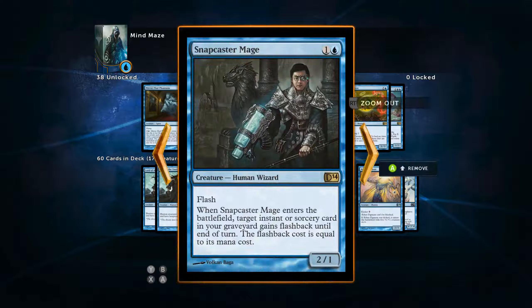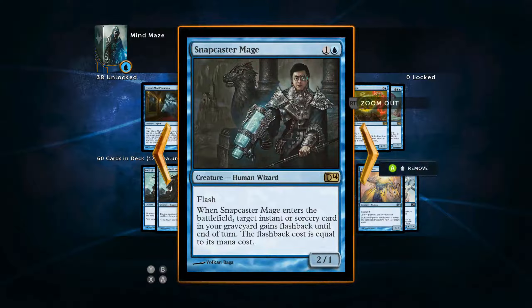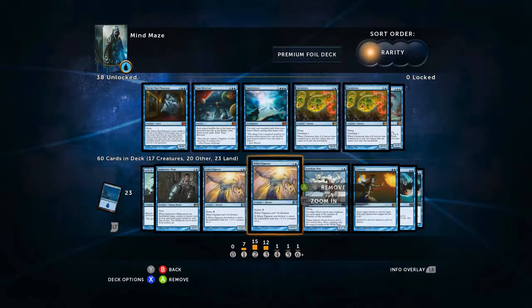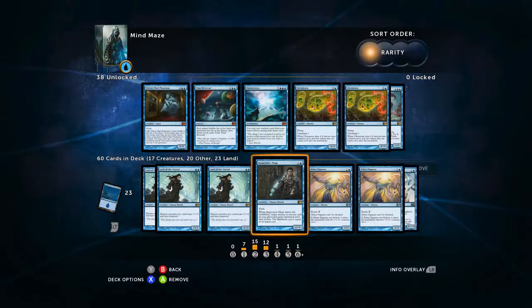We're also going to run a one-of Snapcaster Mage. This card was crushing in standard, which means it's going to be excellent in this format as well. This dude's going to flash in, eat some damage, do something for you. He's also going to give an instant or sorcery card from our graveyard flashback until end of turn — the flashback cost equals the mana cost of the card. So for five mana we can cast a Cancel, or for four mana cast a Counterspell. It's a good solid card that lets us do fun, silly things to our opponents. He's got flash and can block, maybe even kill something.